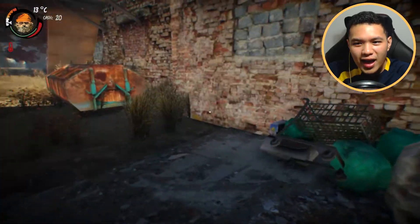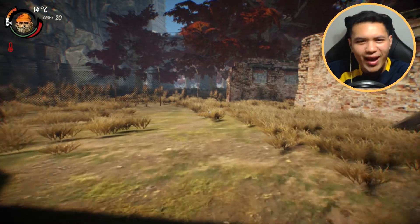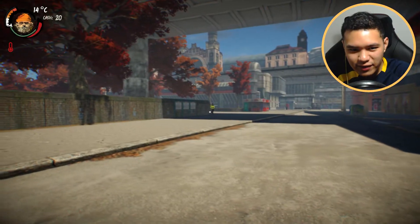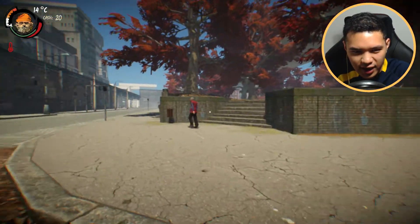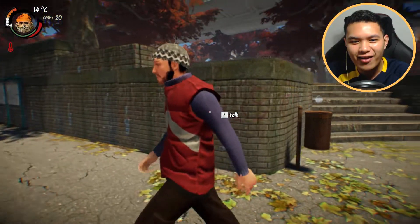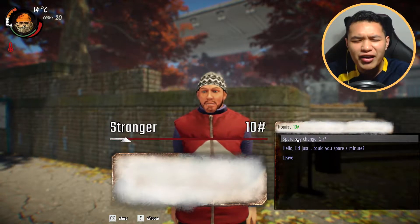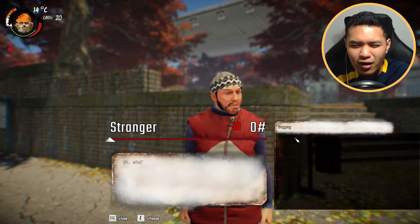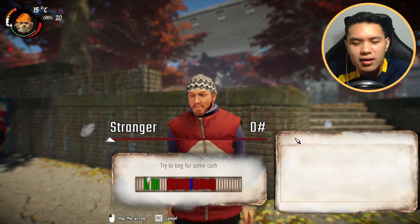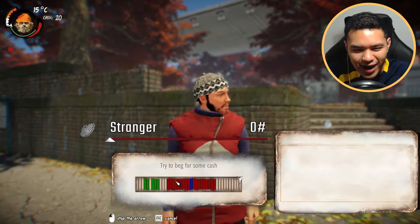We're going to see people there and we're going to start begging for some money. I finally see some people walking around. We got some police officers over there and a guy over here. Let's go ahead and talk to this guy. Hello sir, he is a stranger. Please spare some change, sir - I am so poor. Can you spare some change for me to live on? So then we got to play this game where we have to hit the green pot.